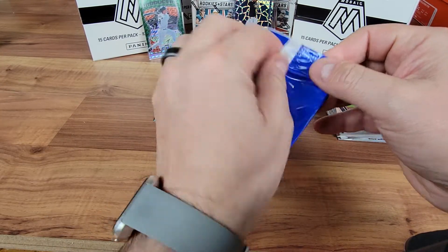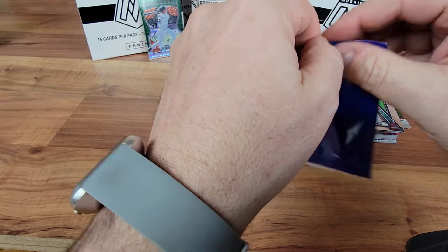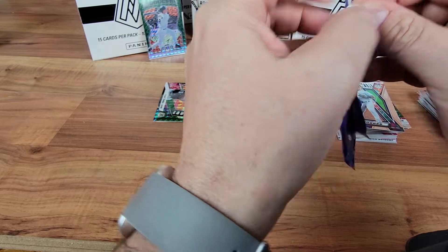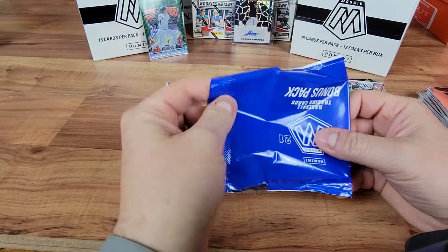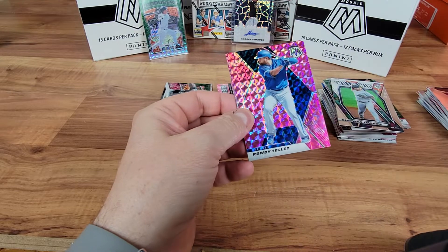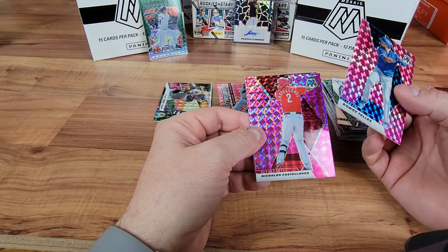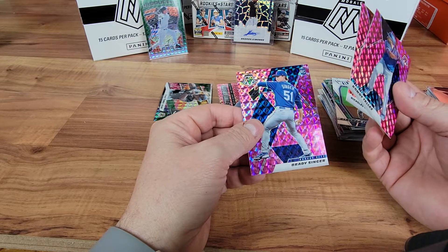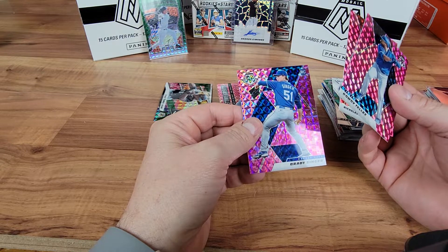And then Emily, this is going to be your last pink. Last pack, bonus magic. And then we'll get into football. We got a Rowdy Tellez. Nicholas Castellanos. And a Brady Singer for the Royals, rookie pitcher.